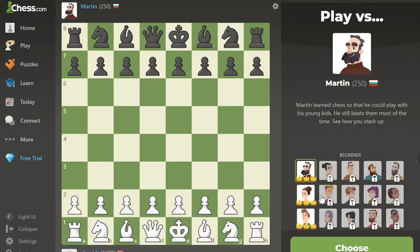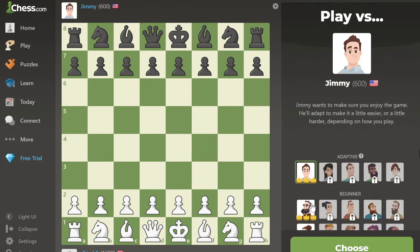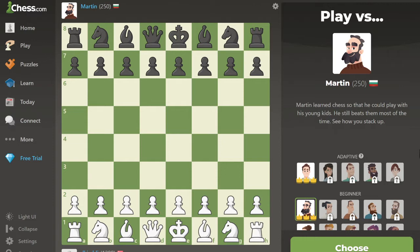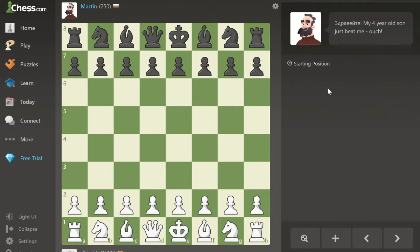Let's do this. First beginner bot — apart from this adaptive bot — Jimmy, we're going to play against Martin. And Martin is notoriously known for blundering a lot of things. Like when I say a lot, I mean a lot. Well, let's just start and we're going to be white. And let's just play against Martin.